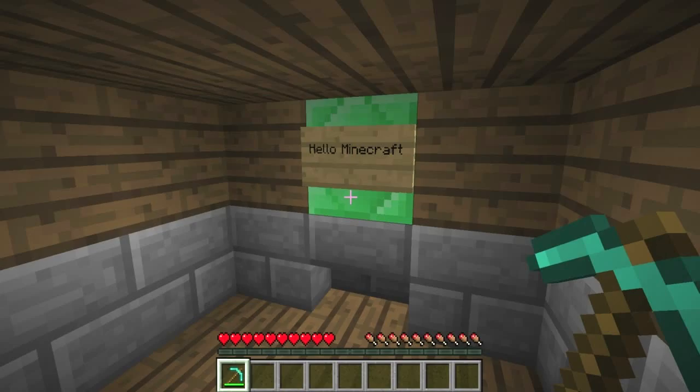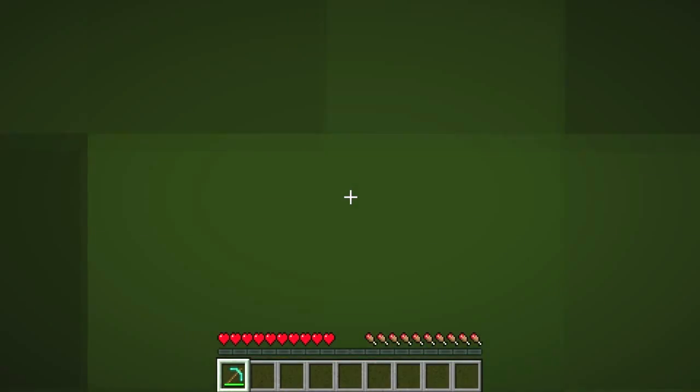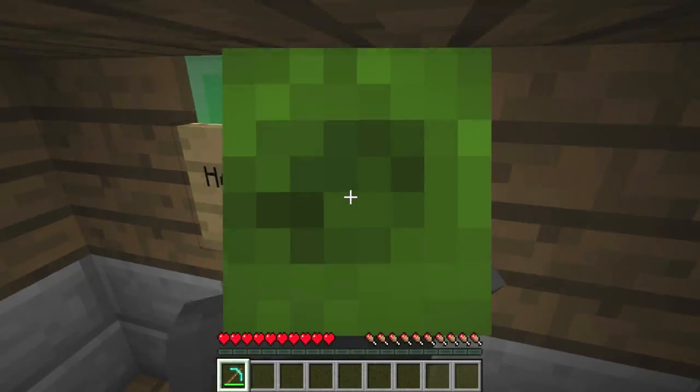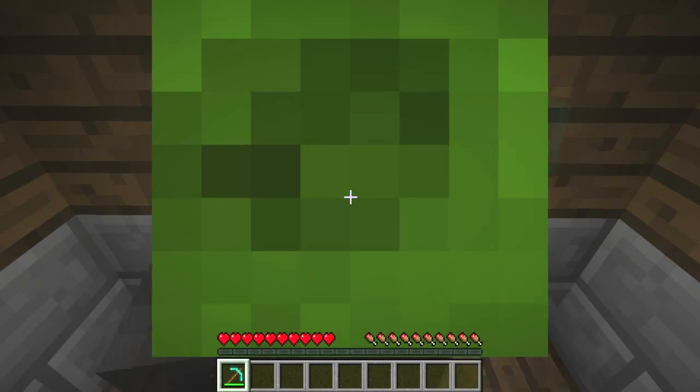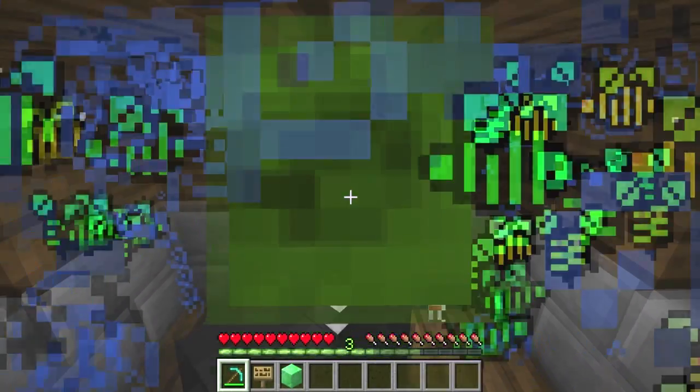Then you switch your view into third person and you break the emerald block, and you get tons of diamonds and experience.